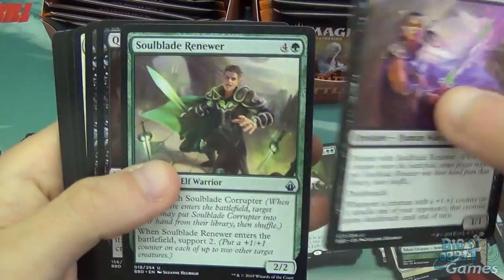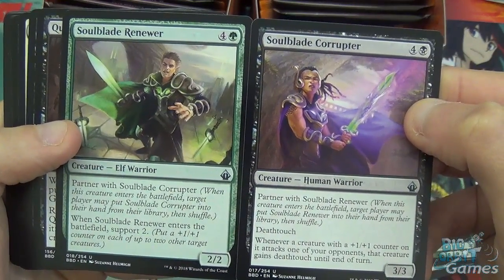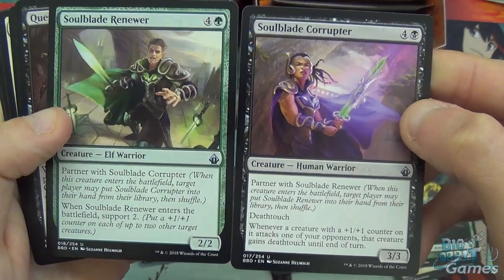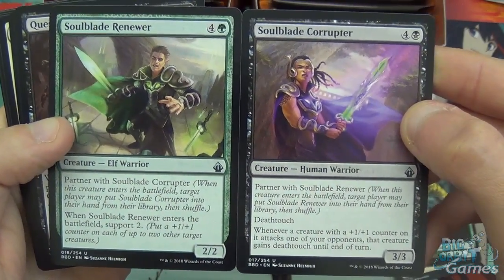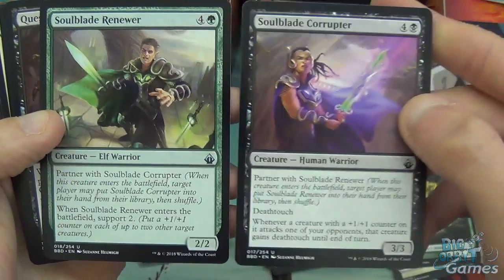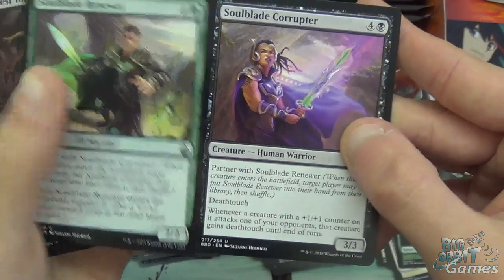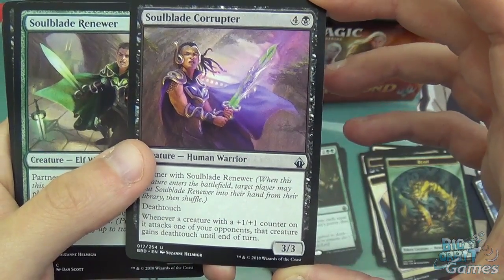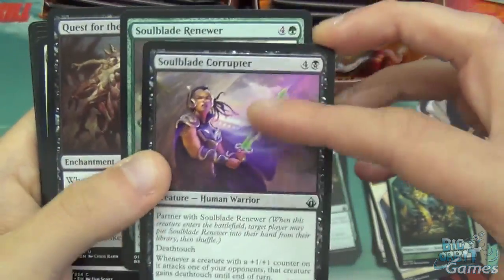Soulblade Corruptor and Soulblade Renewer — another partnered set. Both five mana, a Human Warrior and an Elf Warrior. When Soulblade Renewer enters the battlefield, support two — put a +1/+1 counter on each of two other target creatures. The Soulblade Corruptor is a 3/3 with death touch. Whenever a creature with a +1/+1 counter on it attacks one of your opponents, that creature gains death touch until end of turn. A nice way of getting counters on and then death-touching your way through.